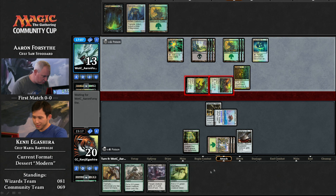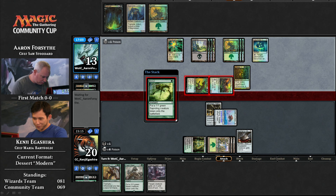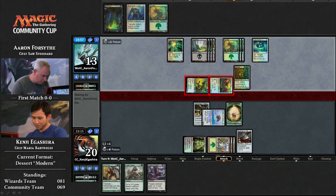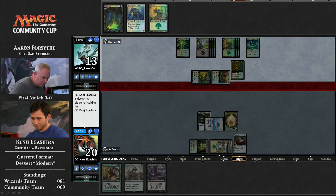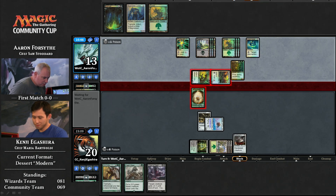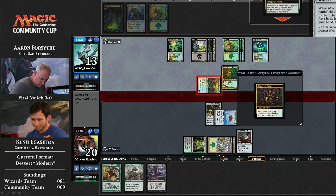He does have the Sprout that he can use to block and probably trade off for the rats, so his game plan isn't dead in the water. But I think he's going to need a little more help here. I think both players have successfully navigated cards we haven't seen in Modern before. Coming soon to a PPTQ near you? Probably not. So Kenji goes up to seven poison counters, gets a trigger from Glissa. Can't quite kill Aaron next turn.